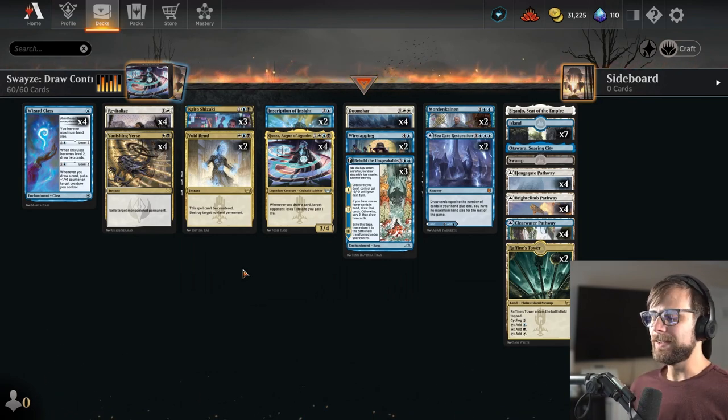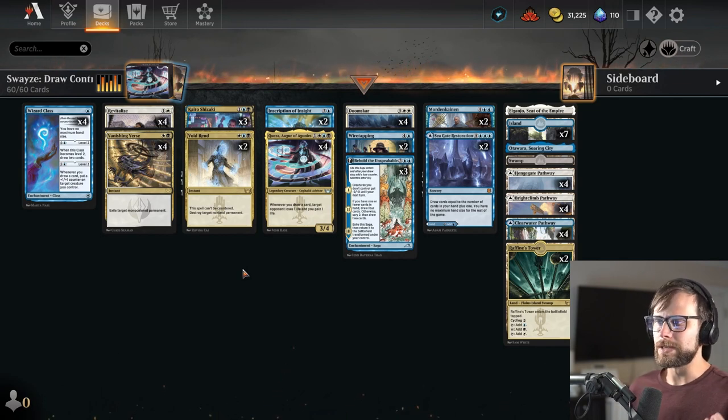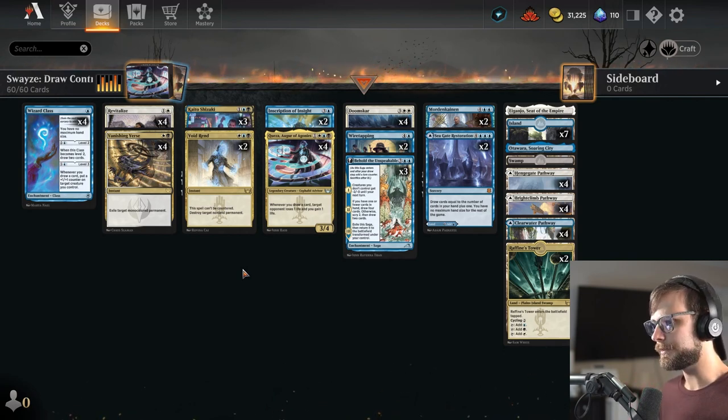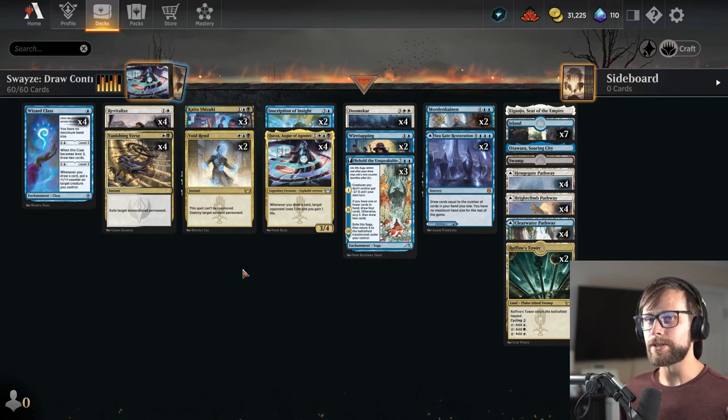That's basically it — it's pretty straightforward, but I think it's a relatively interesting build because we don't normally see Esper go this direction. We normally see the Raphine decks, things like that. So for me, this really caught my eye and I thought it was really interesting, and I wanted to share it with you guys.